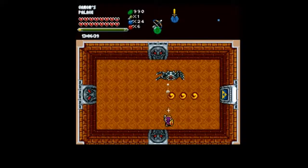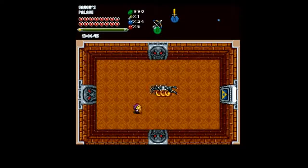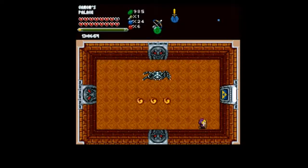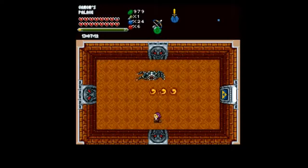Let's try that again. I was trying to hug the wall — don't do that. Honestly, don't bother worrying about his freaking fireballs. He cannot do too much damage to you, especially if you've got the purple mail and the red heart refill. There we go, and we get a key.